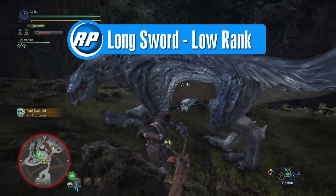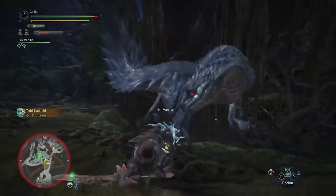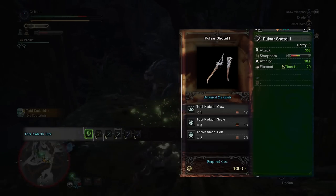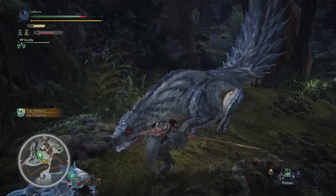There is really only one reasonable weapon path for long swords that stays reasonable for the entirety of low rank and all the way to high rank, and that's Toby Kodachi's Thunder Sword. The short answer to this guide is: make the Toby Kodachi long sword and upgrade it as soon as possible and you'll steamroll most of the game. Now for the long answer.